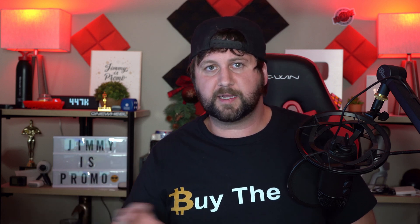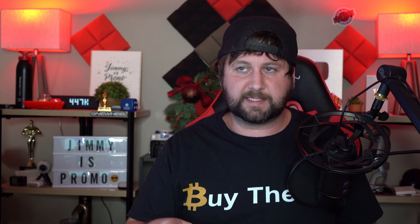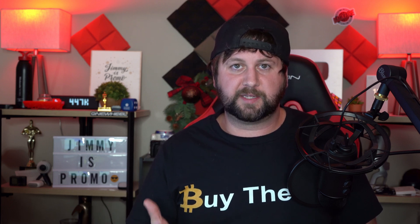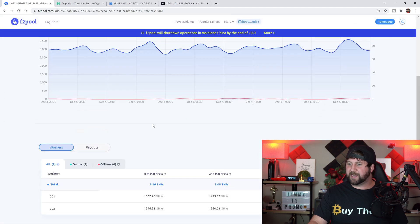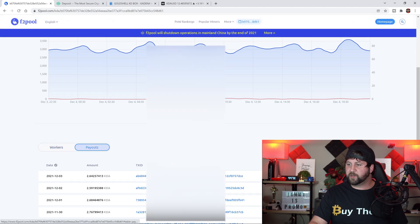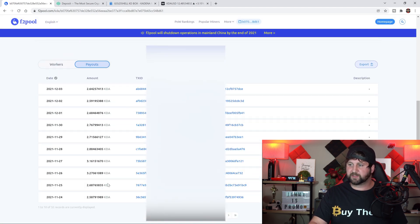This video will show you all the steps to put it onto F2 Pool, because what you might find online might not have the exact details and you'll run into issues. Here is F2 Pool — you can see it shows balance of KDA, paid KDA, and yesterday's revenue KDA. I have two KD Boxes on this pool right now. If you go to payouts, this is what I get every single day for two miners — around 3.1, 2.8, 2.7, 2.6 — so roughly 1.3 Kadena a day per box.